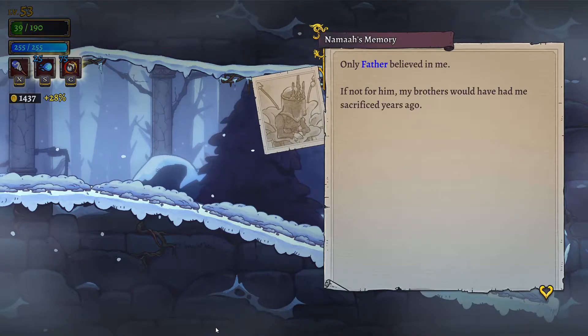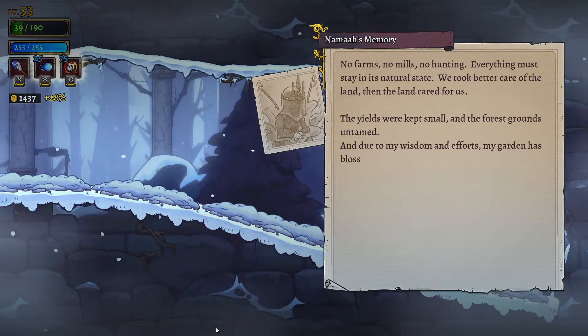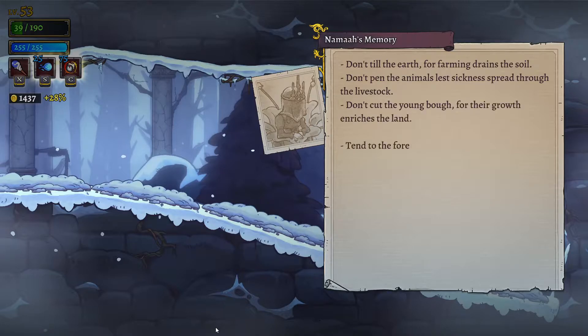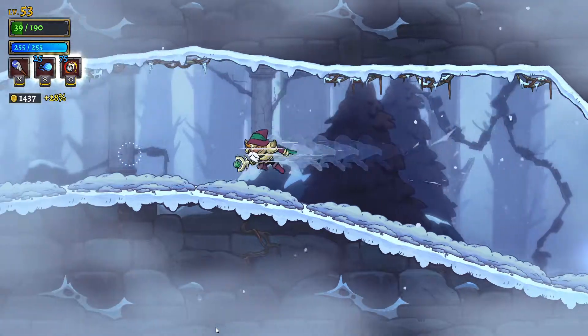Nama's memory. 'Only father believed in me. If not for him, my brothers would have had me sacrificed years ago. No farms, no mills, no hunting - everything must stay in its natural state. We took better care of the land than the land cared for us. The yields were kept small and the forest grounds untamed. And due to my wisdom and efforts, my garden has blossomed. In this land of death, I have given birth to a cornucopia of life. Don't till the earth, for farming drains the soil. Don't pen the animals, lest sickness spread through the livestock. Don't cut the young bough, for their growth enriches the land. Tend to the forest as I tend to my own children. Take only that which is needed, harvest only that which is dead or dying. Always, always hold the poison.' Well, that's how one would describe a druid.